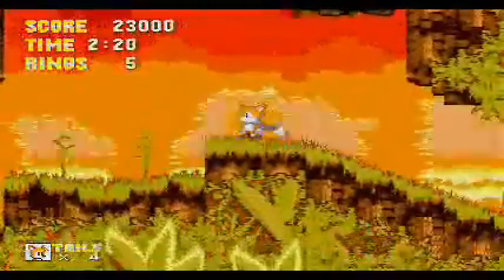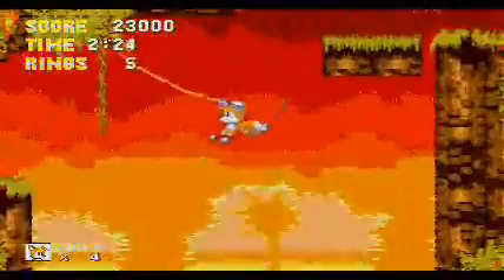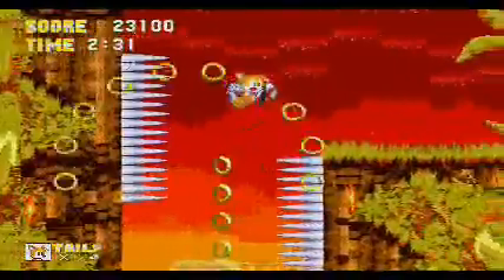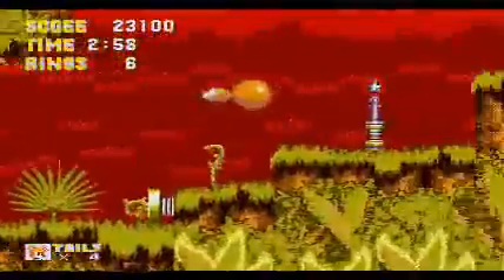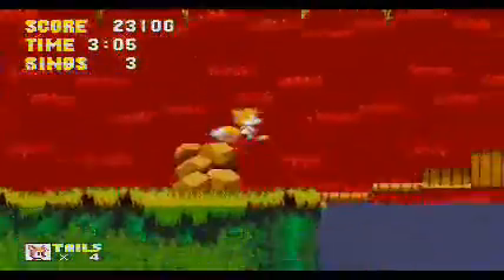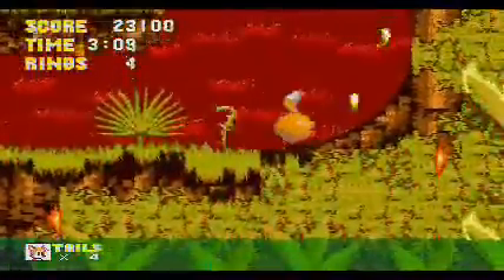I'm trying to get up there using Tails' flight. Vanishing platforms — gotta love those, gotta time it just right. There we go. What's this in here? Some rings and a water barrier. I know they've got the bonus stages hidden about well, and I want to find them all — or at least enough to get all the Chaos Emeralds. I don't necessarily need to see where they're all located, as long as I can get all of the Chaos Emeralds. That's all that matters, and I'm sure I'll be able to.